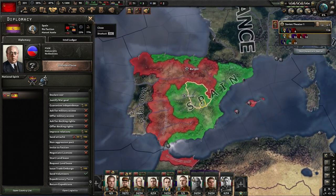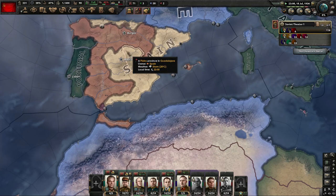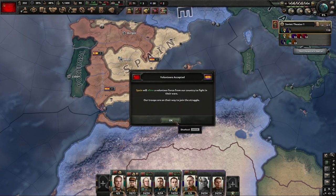Now that that has been done, we'll get this message window saying our troops are on their way. At the top in the notification bar, you'll have the icon with a little green arrow in the hand, and if you hover over it, the tooltip will tell you our six divisions will arrive in Spain.